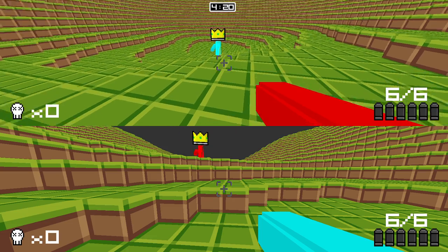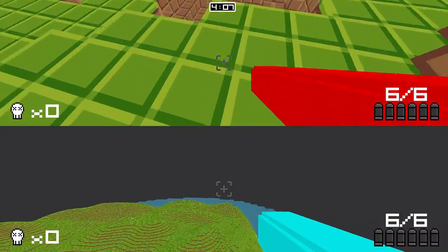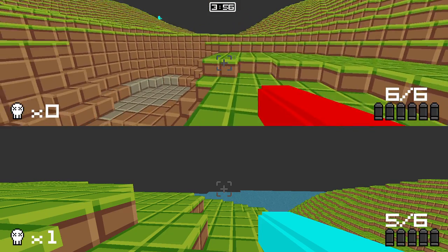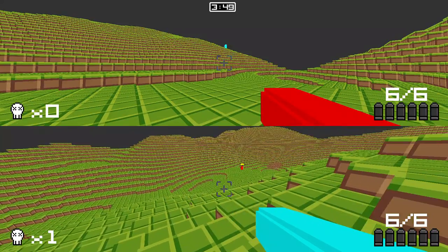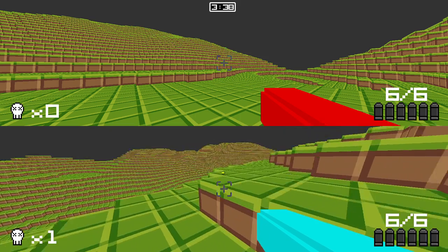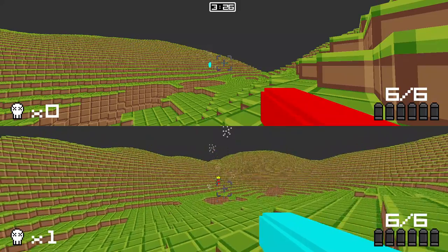I'm going to choose the red player and fire a couple of bazooka shots at the opposing player to try to knock him off. As you can see, if I hit them a couple of times, they just go flying — it's complete mass mayhem. He fell off, so now he quickly respawns back into the game with one death, and the red player is now in the lead. The red player no longer sees a crown above the blue player's head, but the blue player sees the crown above the red player's head. This crown can be seen through any part of the environment, so the person in the lead cannot hide — they will be sought out by other players as everyone fights to be king of the Bazookapalooza island.